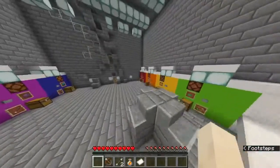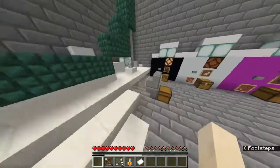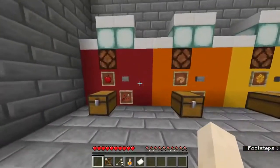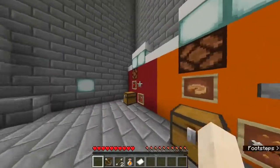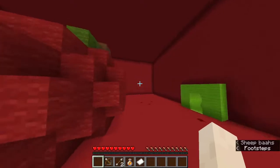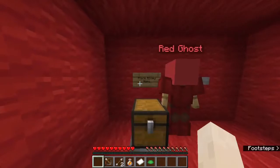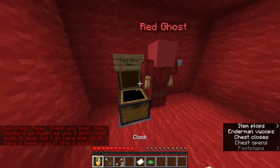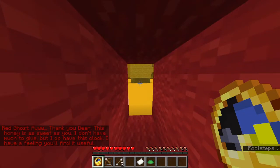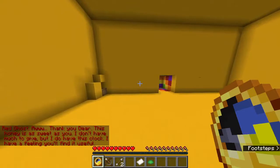'I will always be with you.' Our blindness is gone — nice! That makes it so much easier. Now we can run and actually admire the builds. It's an apple! We finished green — I never realized. This guy needed honey — boom. 'Thanks dear, this honey is as sweet as you. I don't have much to give, but I do have a clock. I have a feeling you'll find it useful.' And we have yellow — let's give the clock.